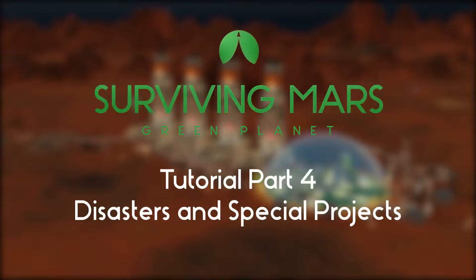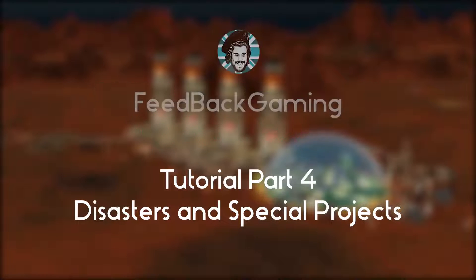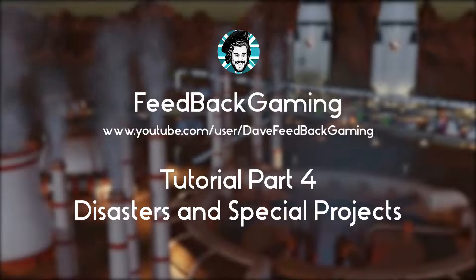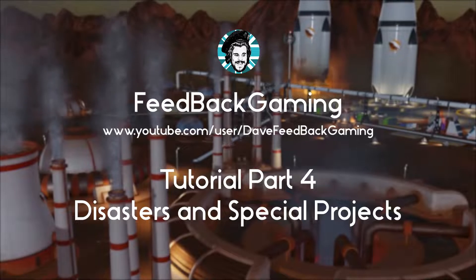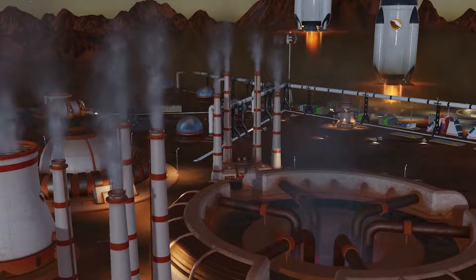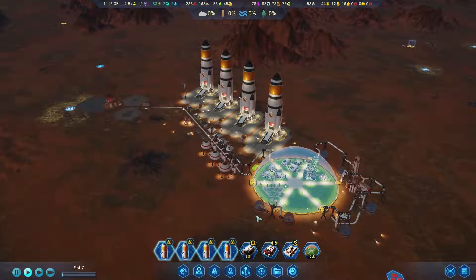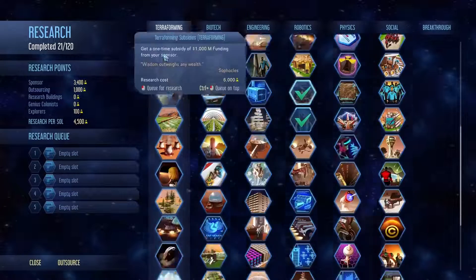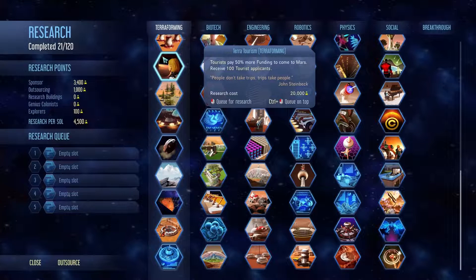Welcome to Mars. I'm Feedback Gaming and I'm collaborating with Paradox Interactive for the upcoming expansion for Surviving Mars, Green Planet. Today we're going to look at the 10 new special projects. These work like planetary anomalies. Some of the new special projects can be unlocked by research, and more projects will become unlocked and available on the planetary view when you research more terraforming technology.